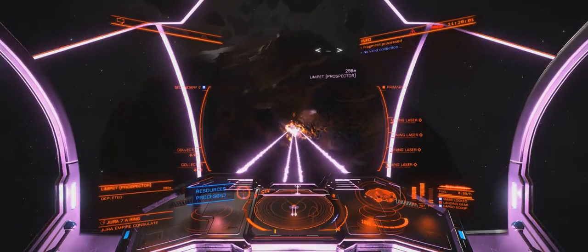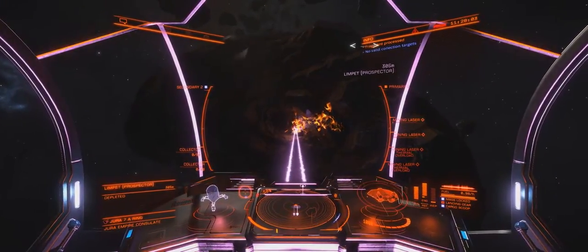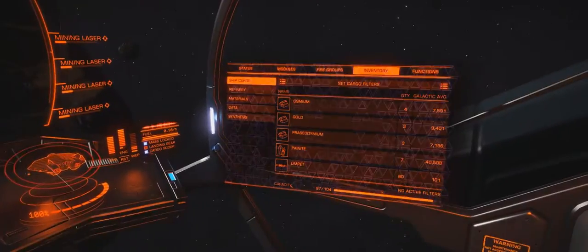If you're into mining and not sure how to go about it, tried it and found it boring and didn't make any money - guys, I beseech you: load up with as many collector limpet controllers as you can, get a prospector limpet controller, and just be choosy with your asteroids. That's what it's all about. You don't need shields out here because you're not going to get shot. You are good to go.